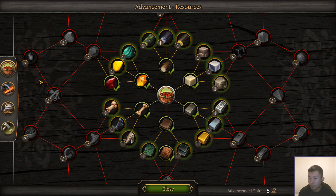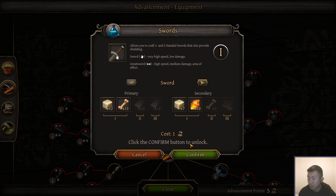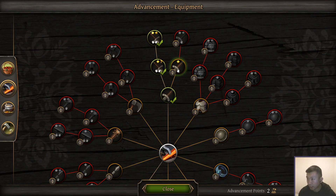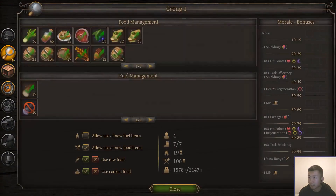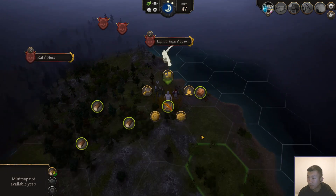We already know where there is a ruby deposit, so I don't need to research these now, but I will — just so I don't forget later. How many food types do we have now? Very nice, we have more than 10. We're going to get all the morale bonuses.